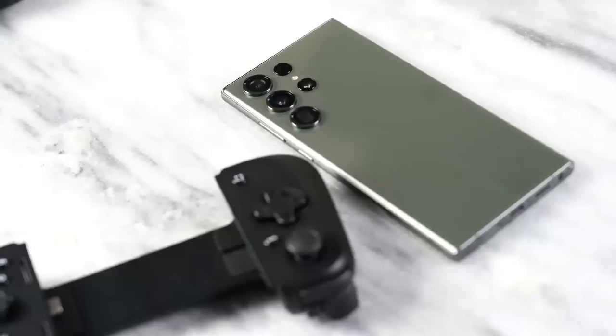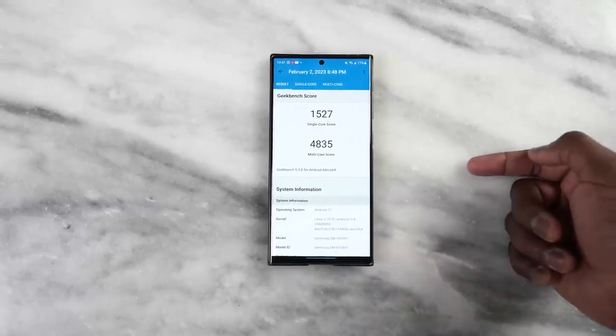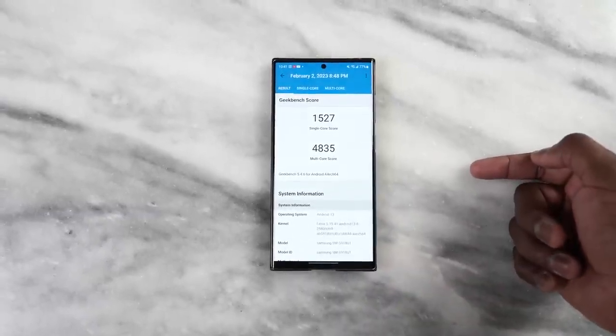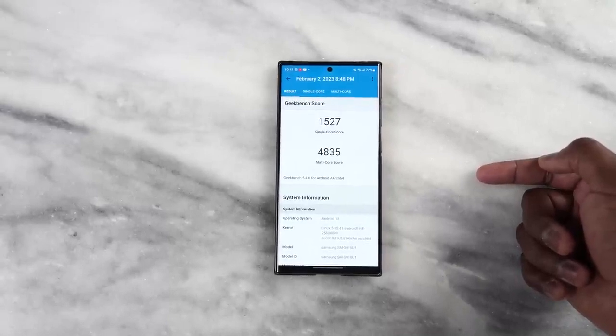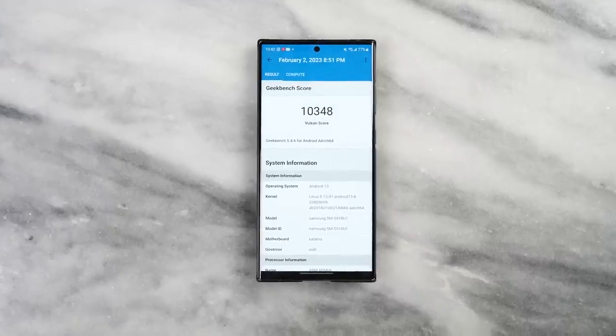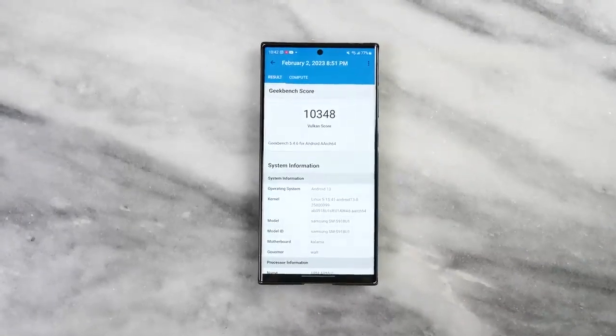The most important thing first: benchmarks. Because this has the brand new Snapdragon 8 Gen 2 for Galaxy. The Geekbench CPU single-core score is 1,527, while the multi-core is 4,835. That's one of the higher single-core scores I've seen for a Snapdragon device — multi-core not as high, possibly due to how this specialized version's chipset is set up, but still really impressive. The Vulkan compute score came in at 10,348, which is pretty solid overall.